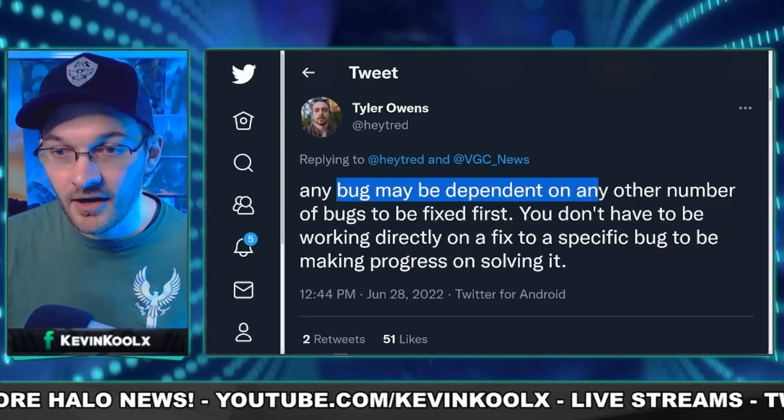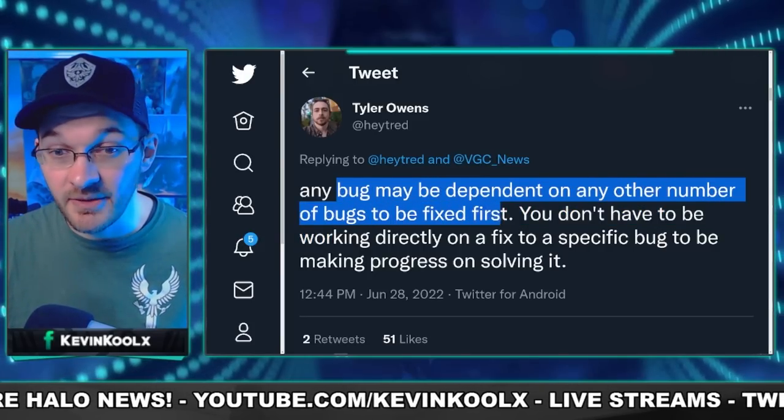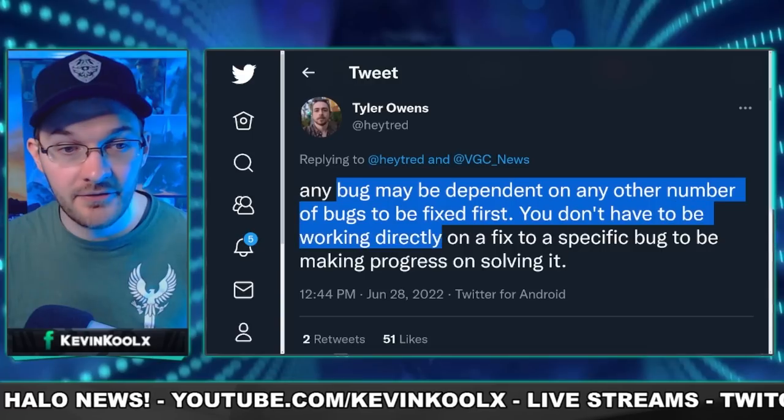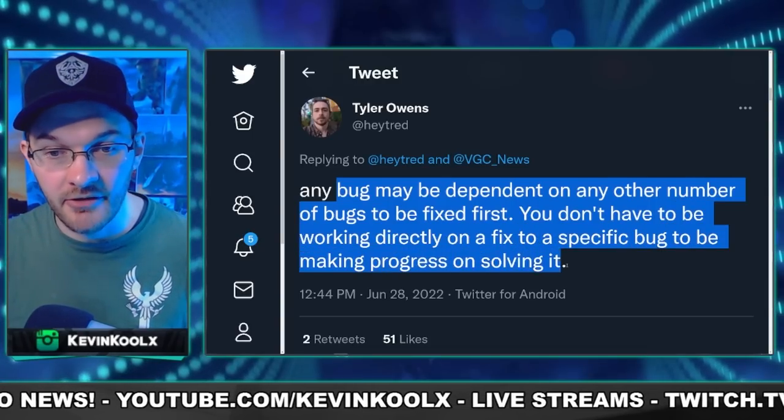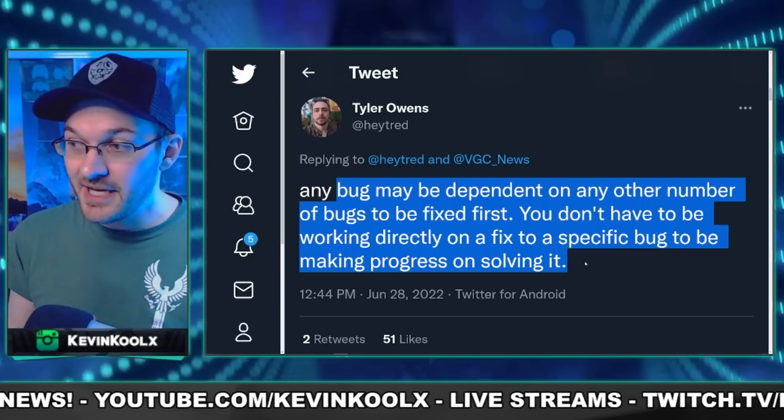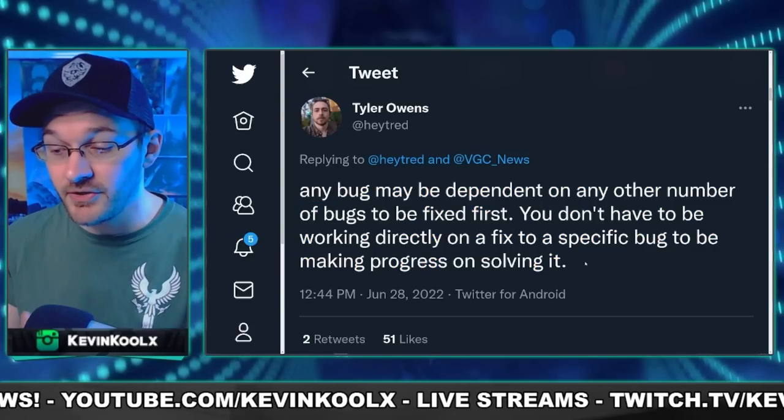A former developer at 343, currently a build engineer at Apex Legends, gave some insight saying there are vicarious benefits mentioned in that Reddit post, confirming that not working directly on the desync issue does not mean they're not working on it at all. Any bugs may be dependent on other bugs being fixed first — you don't have to be working directly on a fix to be making progress toward solving it. This is before Unishack replied, but it confirms he has better insight into what development processes actually are. We try to focus on what the experts are saying rather than being armchair developers.